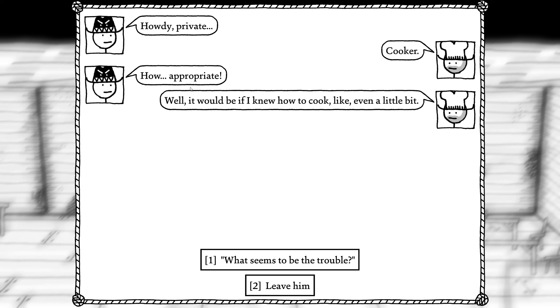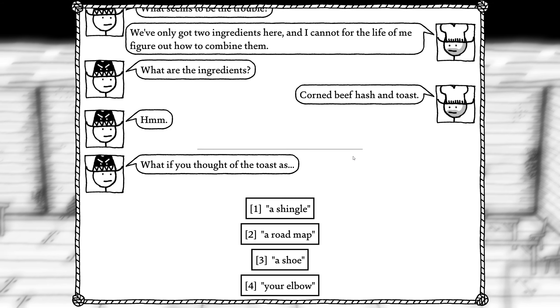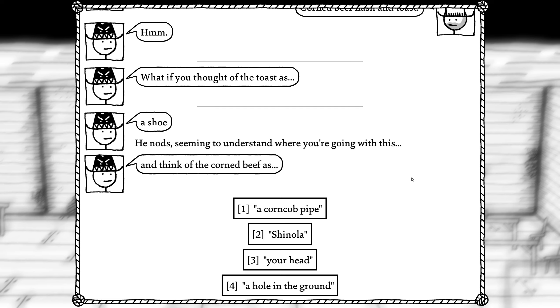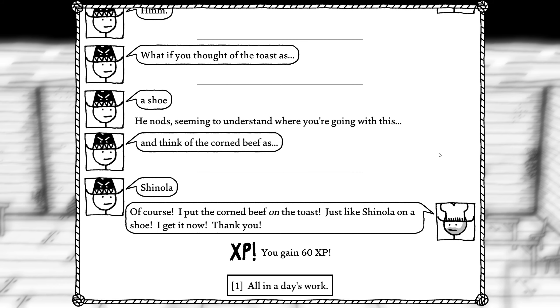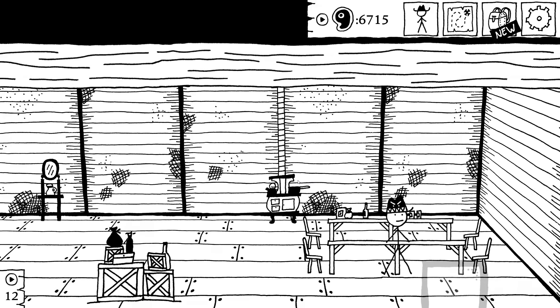Oh, this is the cook. Howdy, Private Cooker. Well, it would be fitting if I knew how to cook even a little bit. We've only got two ingredients here and I cannot for the life of me figure out how to combine them. What are the ingredients? Corned beef hash and toast. Let's see if I can help him with a metaphor. What if you thought of the toast as a shoe? He nods. And think of the corned beef as shinola. Of course! I just put the corned beef on the toast, just like shinola gets put on a shoe. I get it now. Thank you. Yeah, that's exactly it. All in a day's work.